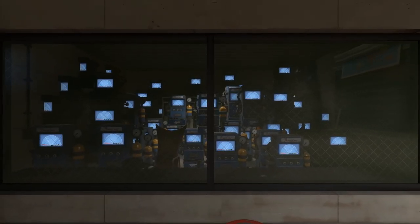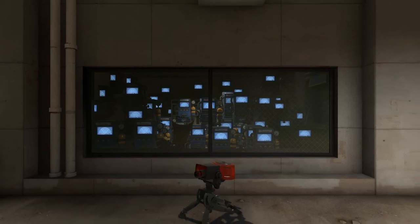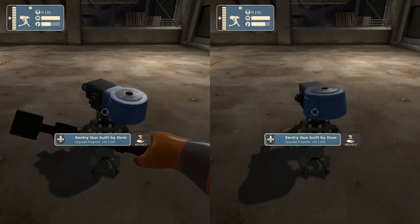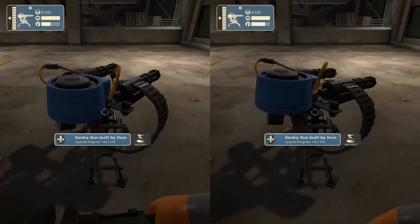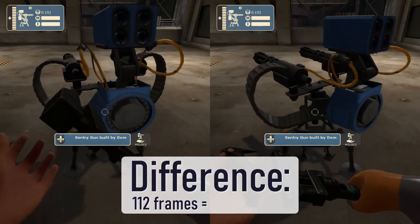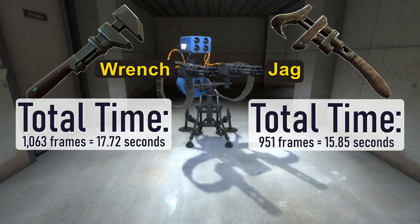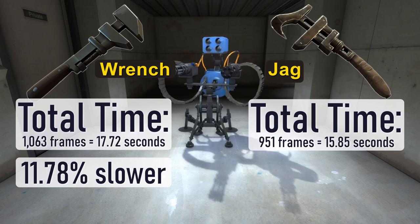This has been a test between dispensers being built. When engineers are in a hurry to build a building, the building they want to quickly construct is usually a sentry gun. Let's do the test again but for sentry guns. Counting the frames, the difference between the two sentries being built was 112 frames — that's 1.87 seconds. For the entire process, the Wrench took 1063 frames or 17.72 seconds, whereas the Jag took 951 frames or 15.85 seconds. This means that overall the Wrench was 11.78% slower.